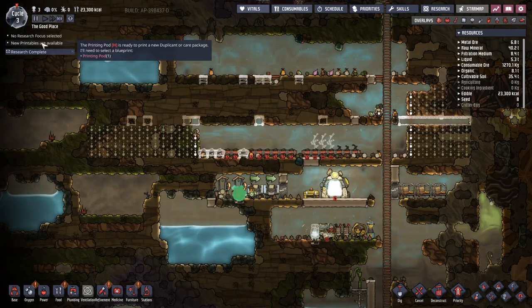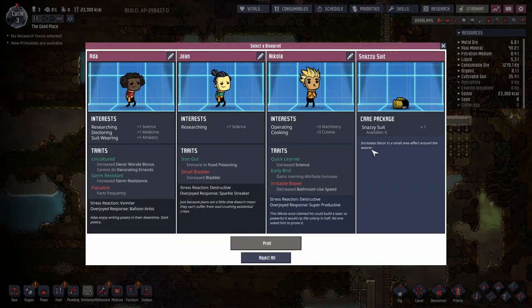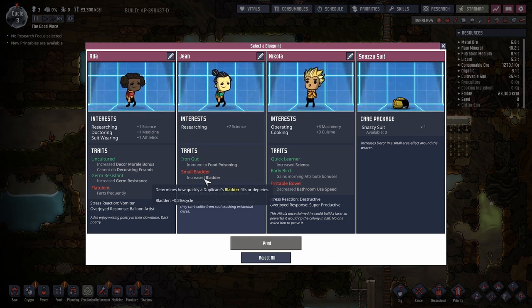It is the end of cycle three. Research is complete — we've got the mess table, electric grill, egg cracker, and farmtot. We also have a printing pod, so we get to choose a blueprint. We have two decent choices. One has flat shunt — that's a bad one. The others have small bladder and irritable bowel, both of which are not bad negatives. Small bladder reportedly does basically nothing due to a rounding error — it only increases bladder speed by about 2% a cycle.